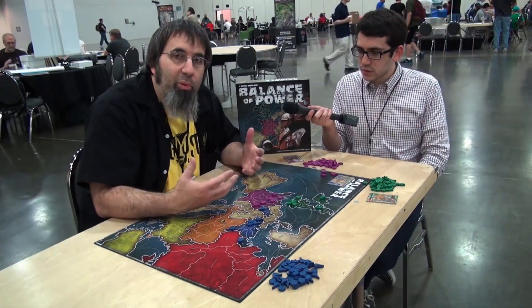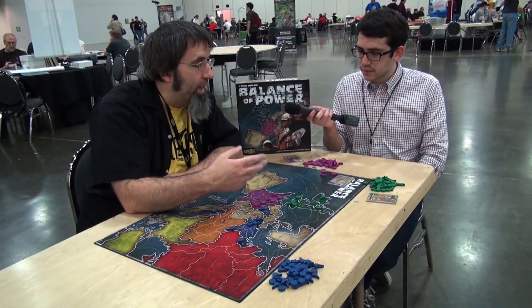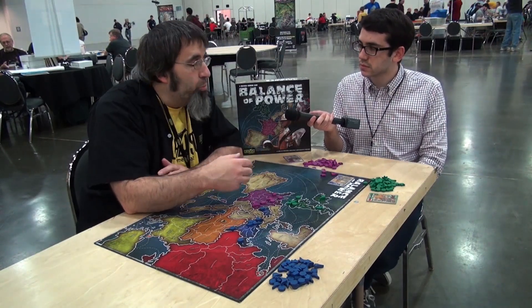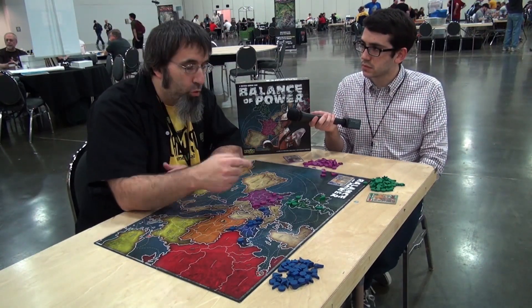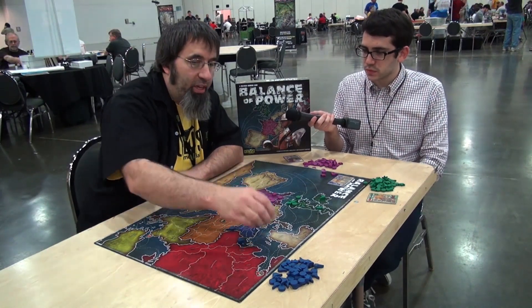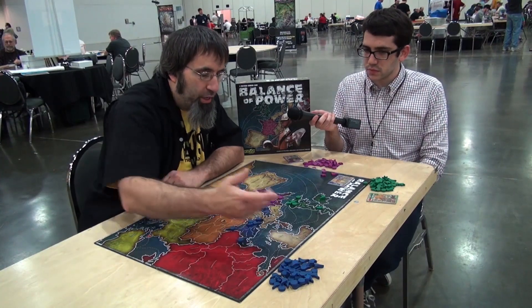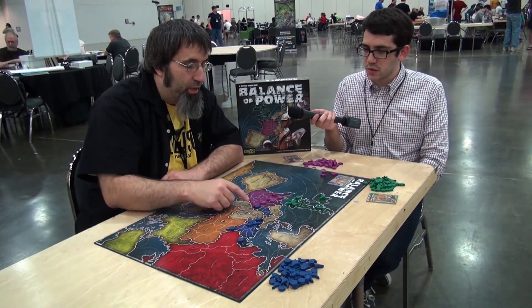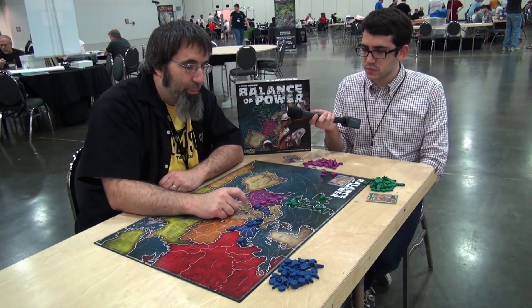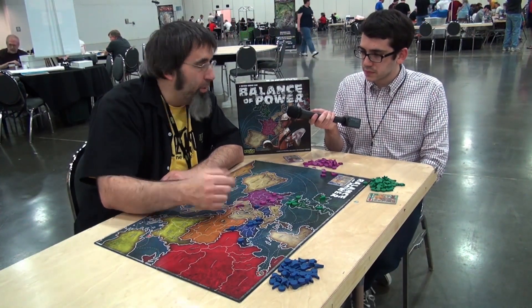Each turn during play you're going to have three actions: a king action, a general action, and a banker action. Within those actions you can either move to one spot, you can duplicate — which would be to replicate yourself — or you can attack. So that would be to move into here, and the banker is going to move in and can in fact kill the general. So that could be one of my moves.